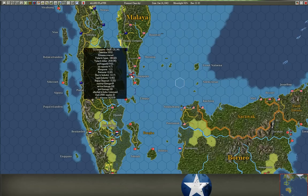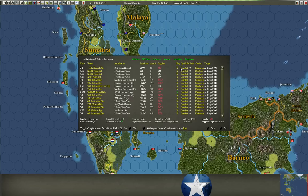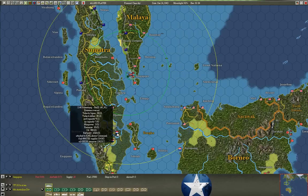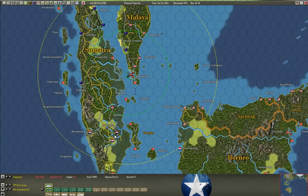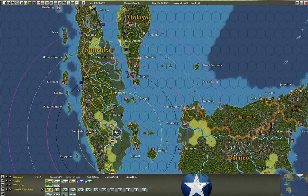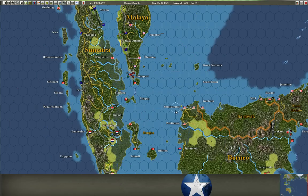Singapore has 20 points of supply, which is bad because I have huge amounts of units, and all the supplies are going to the units, and even then it's not quite enough as these red numbers indicate. A base that's in good shape supply-wise is Palimbang. It's got over 300,000 tons of supply, which is good because we have a bunch of support units here, a pretty hefty garrison, and a bunch of air units.